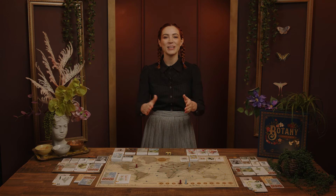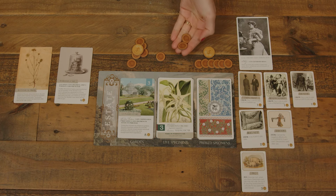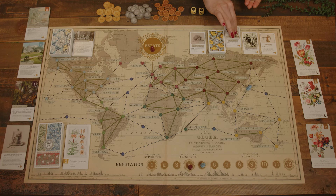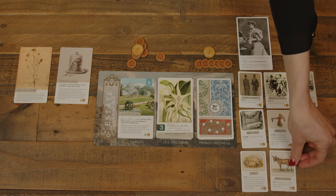Before ending their turn, the player can buy one card. While traveling around the world, they can buy one Expedition card from the three face-up options, paying the coins listed and placing the card in their personal play area. They can also pay two coins to draw and keep the top card of the Expedition draw deck. And that's the turn structure.